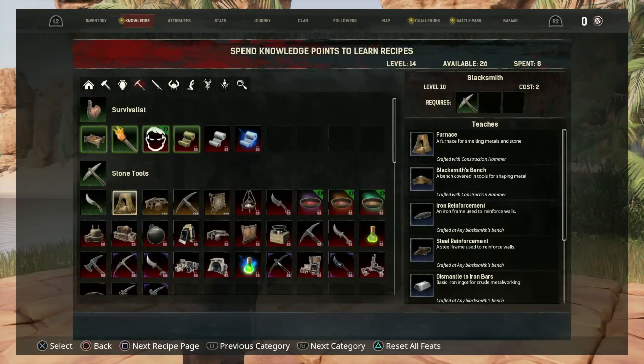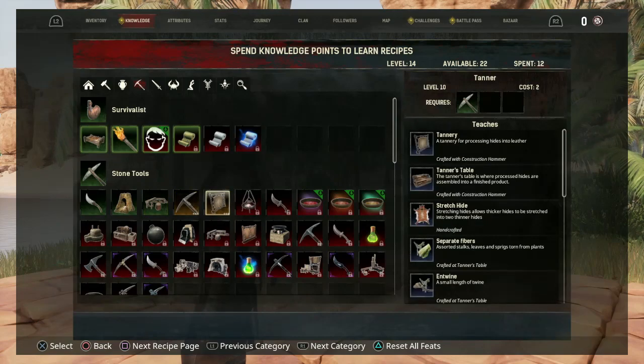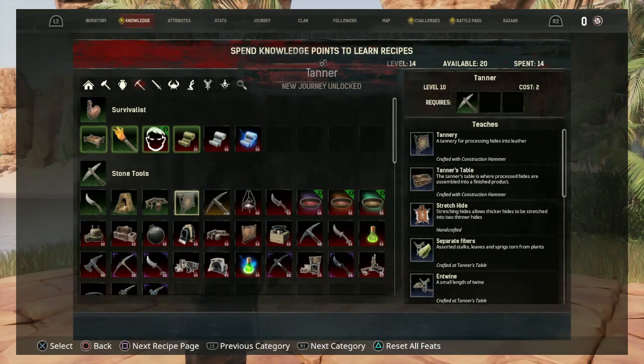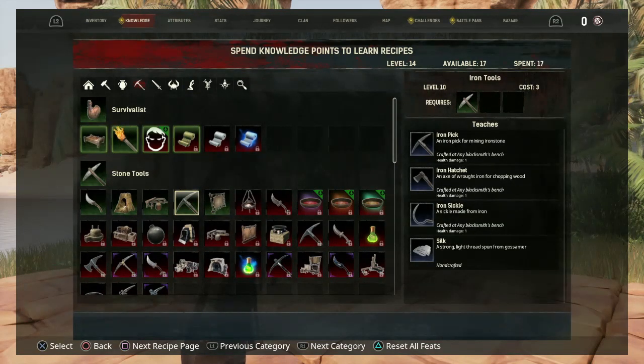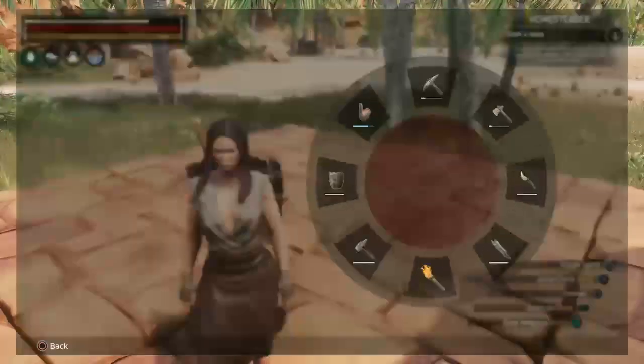For our stone tools, we're going to need a furnace, which will unlock recipes for a blacksmith bench, iron, and all that. We need a carpenter's bench, a tannery, and a tanner's table. I'm also going to unlock the iron tools too. I've still got plenty of knowledge points to spend.